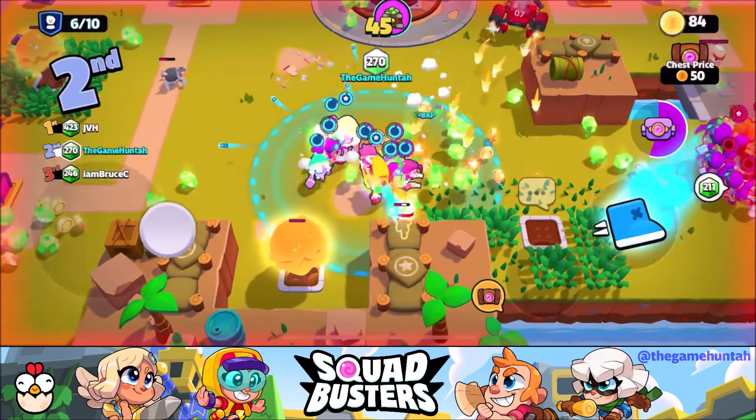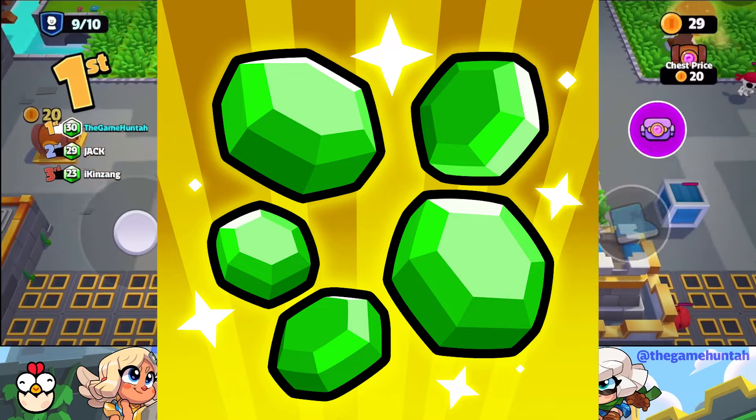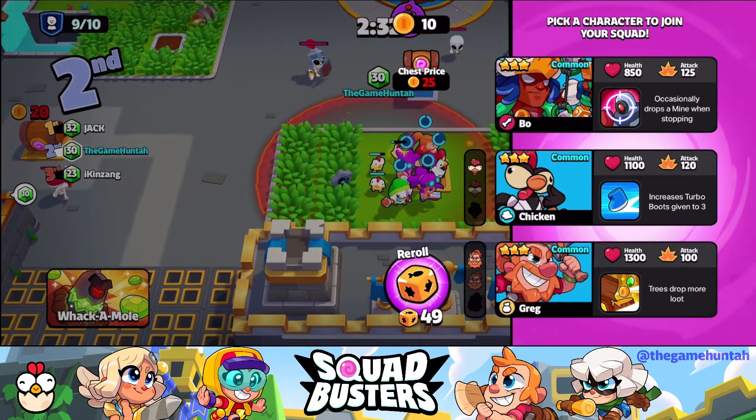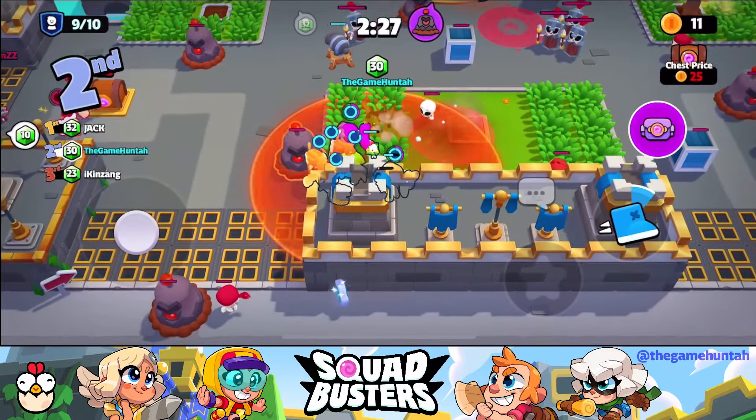Her Super ability is even better — it increases the number of gems given to 10 when she's selected from a battle chest. This can turn the tide of the game by giving your squad a significant resource boost.